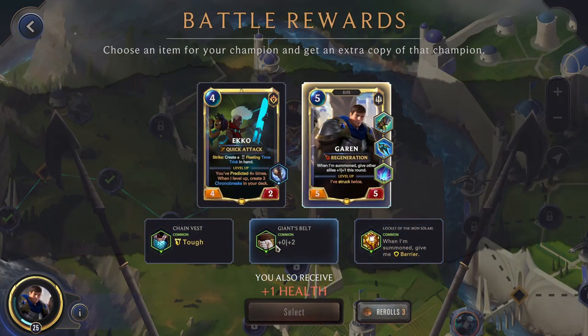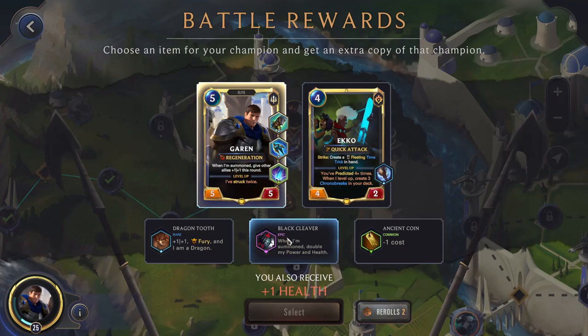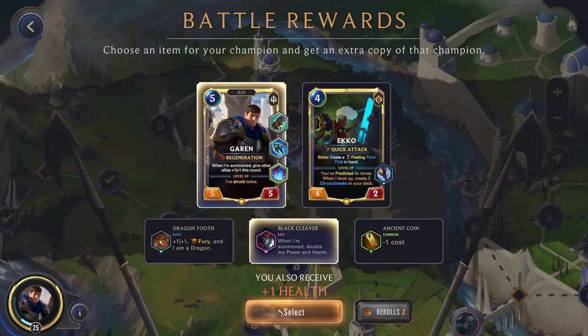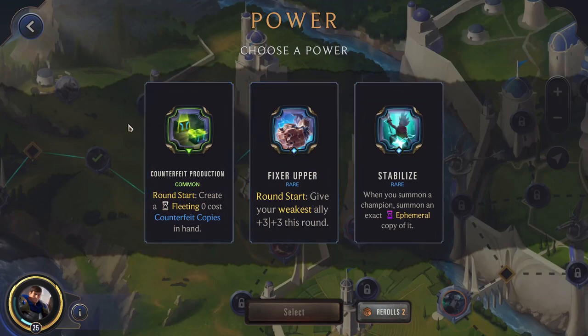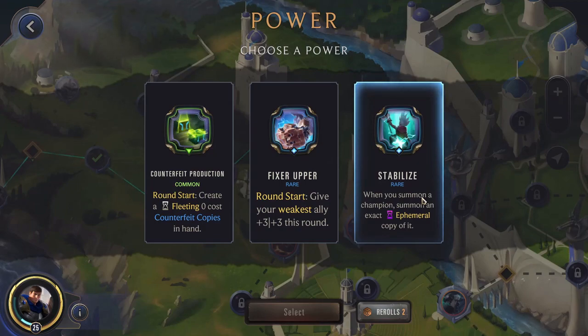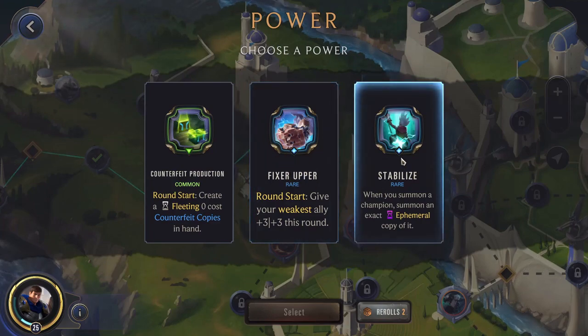Let's get more Garen. I'll use one reroll here so we can get something better. Black Cleaver — very good. Ancient Coin is also always nice, but Black Cleaver will be better. Since we have the Overwhelm with him, it'll be very nice. Stabilize is very good, but I think I'd actually rather have Fixer Upper to just be helping our weakest units. That way we're essentially able to be in a better position and not just relying on our champions.